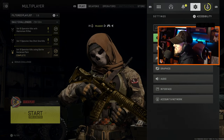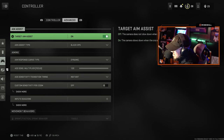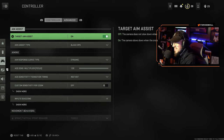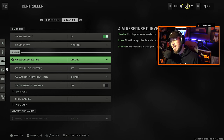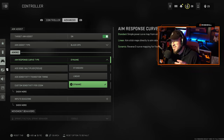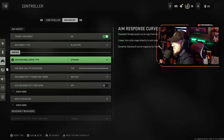The first thing you want to do is go into your settings in the main menu, then go to Controller. It'll pull up controller first, then go to Advanced at the top. This is where all the magic happens. Your Aim Response Curve Type needs to be set to Dynamic — that is the best one. A lot of you probably had that in Warzone, and this is by far the best aim response curve type, so make sure you have Dynamic on there.